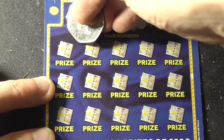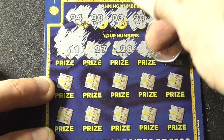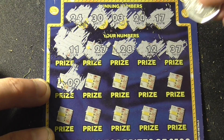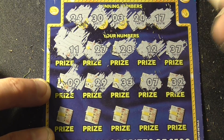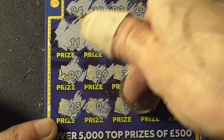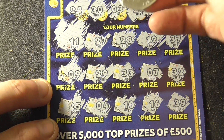Alright: 24, 30, 3, 20 and 70 again. And the numbers: 11, 27, 28, 12, 37, 9, 29, 33, 7, 32, bottom one — 25. Good. I need a symbol. 4, 10 — two to go. 16. I've had one on the last one a few times, come on. Not this time. I thought it was going to be 30 but it wasn't.